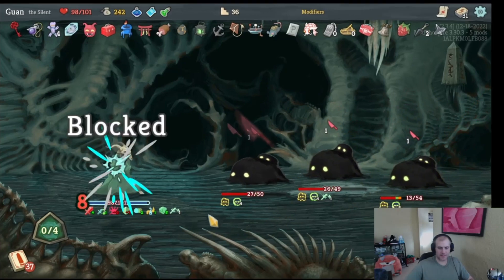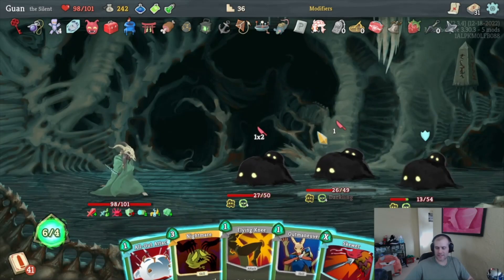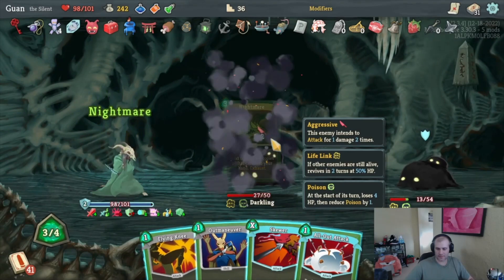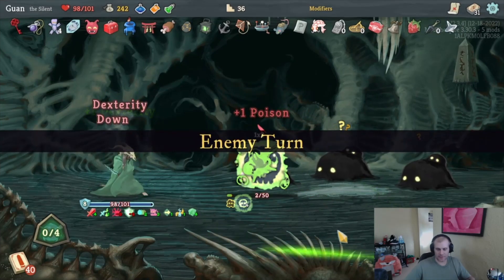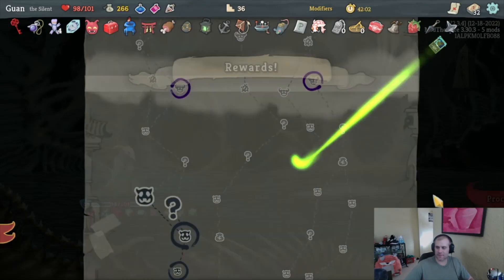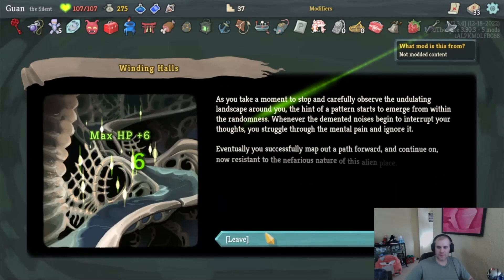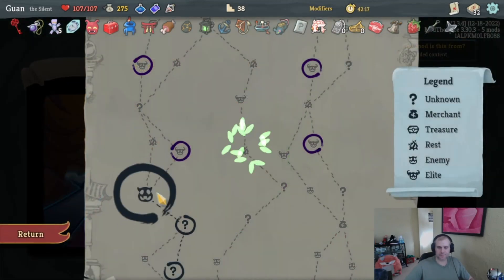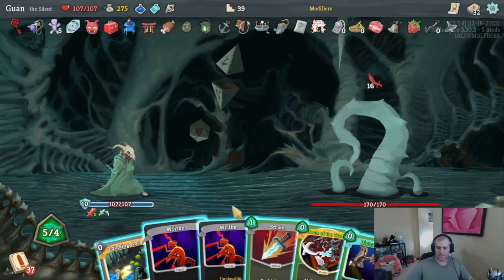I'm trying to figure out a way to kill all these guys at the same time before our Wraith Forms run out. This does 14. Actually I can Nightmare it — then Fly Knee on attack, and Skewer. Oh we just get the kill anyway — never mind, wasn't so bad. Strength potion, probably better than poison pot. Escape Plan is effectively free. Making our way up — Whispering Voices gives us a curse and it's Innate, that's kind of annoying, but we lose a Strike so I'm happy. Sure, give me a Thinking Ahead.